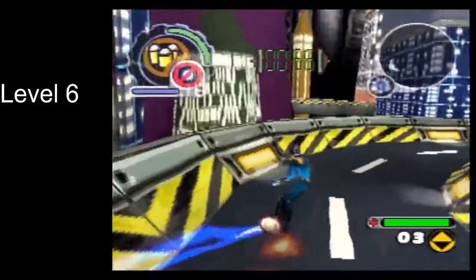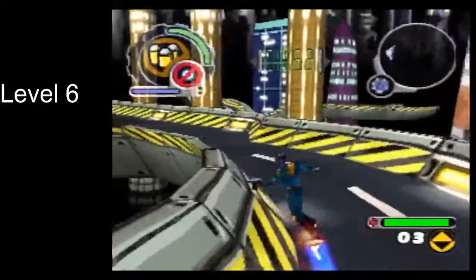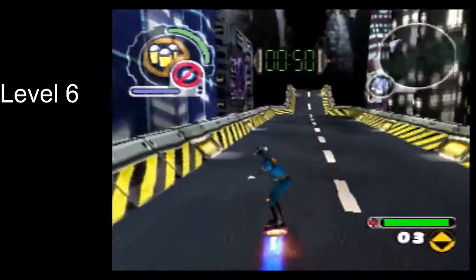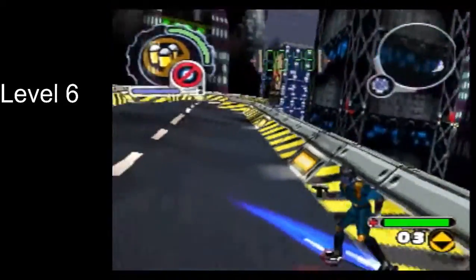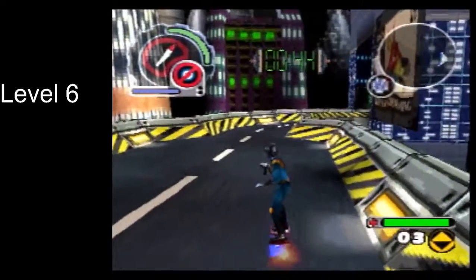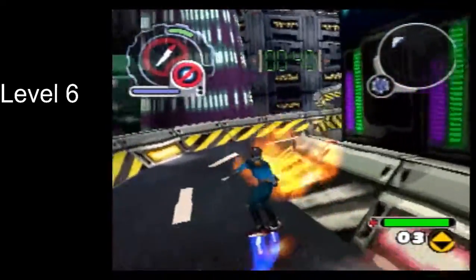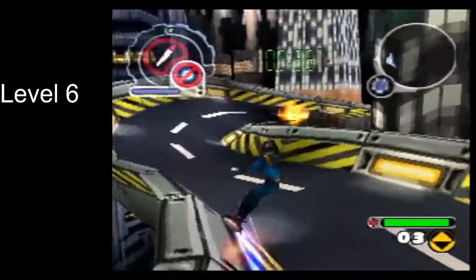Before I get to that, I just want to point out there are a couple of places where you can pick up ammo again, and you definitely want to do that. The first one is here. Basically right after you get this ammo pickup, make sure the boss isn't around corners, make sure you're targeting the boss, and keep hitting it with rockets.